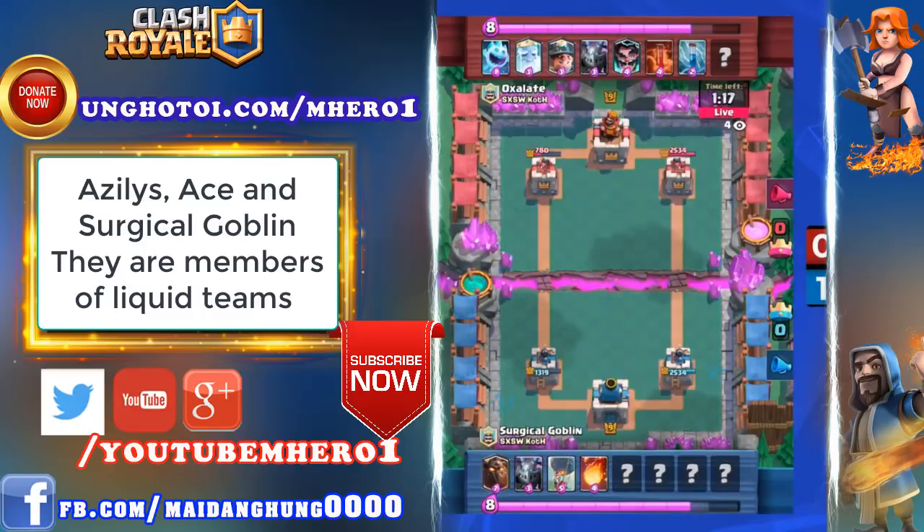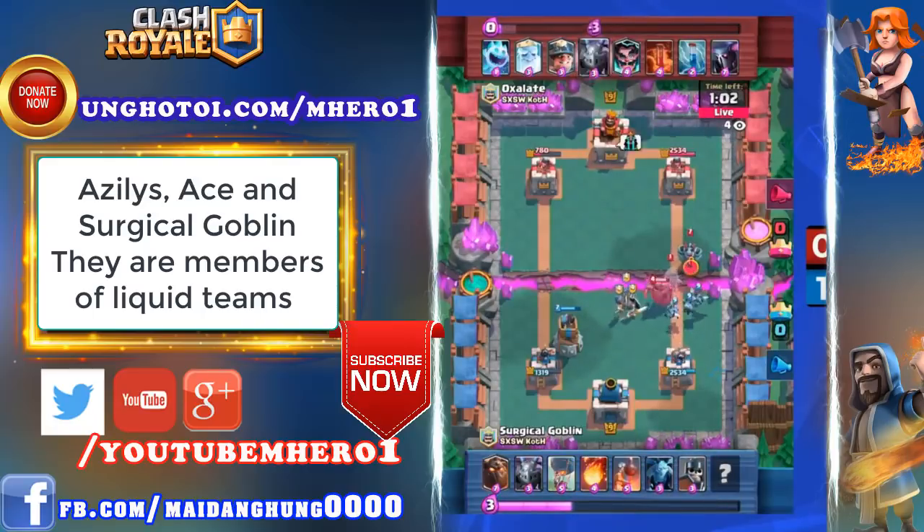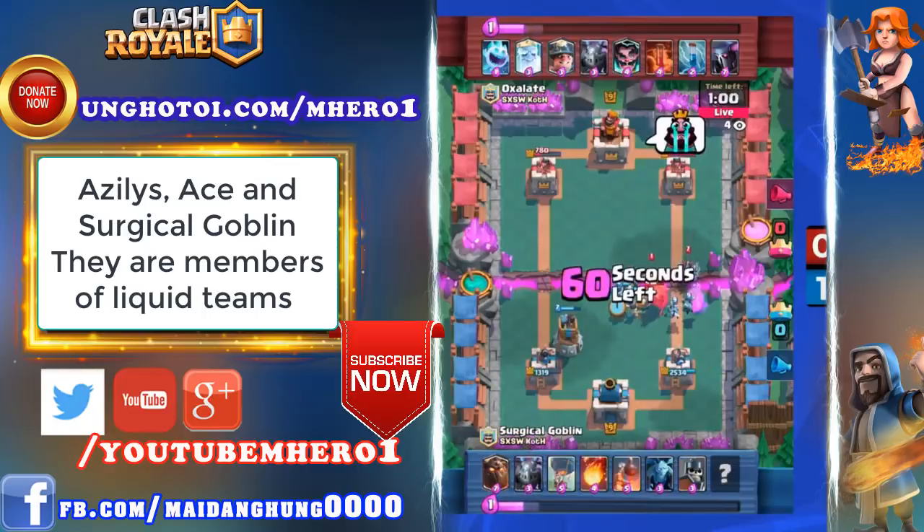Emote slinging happening here! Surgical Goblin drops the Bomb Tower — he wants that $100 bounty! Bomb Tower has made his appearance, and that means if Surge can win this game, he's going to walk away with $100 and keep Liquid on stage for a chance at that $1,200 grand prize.